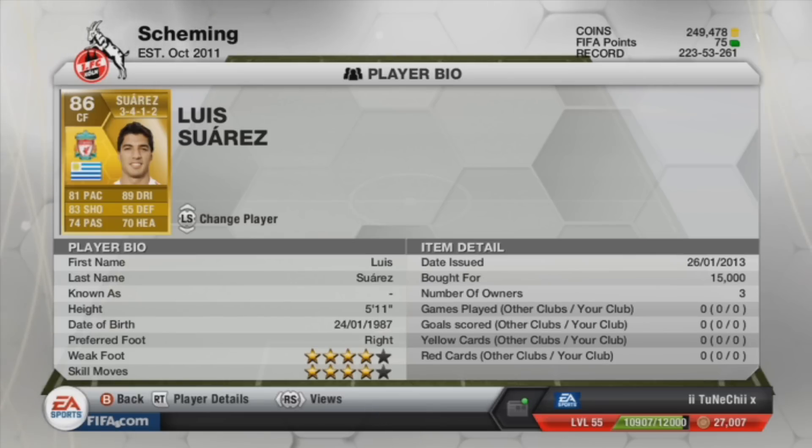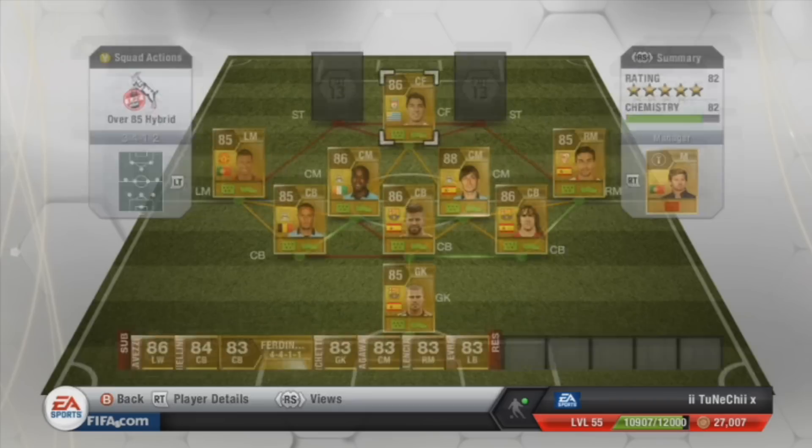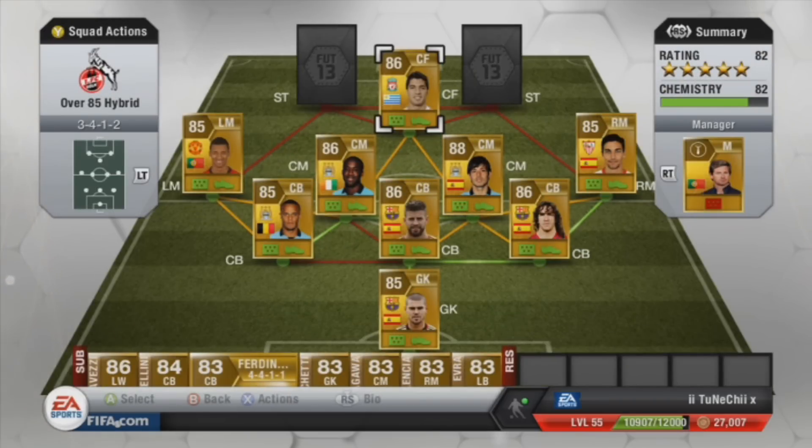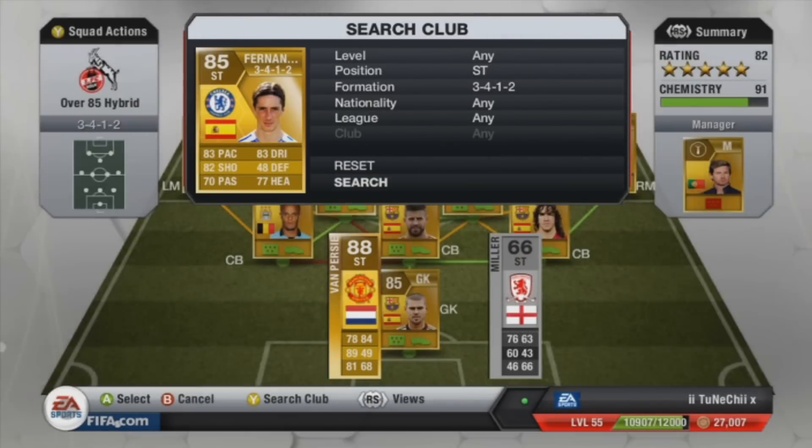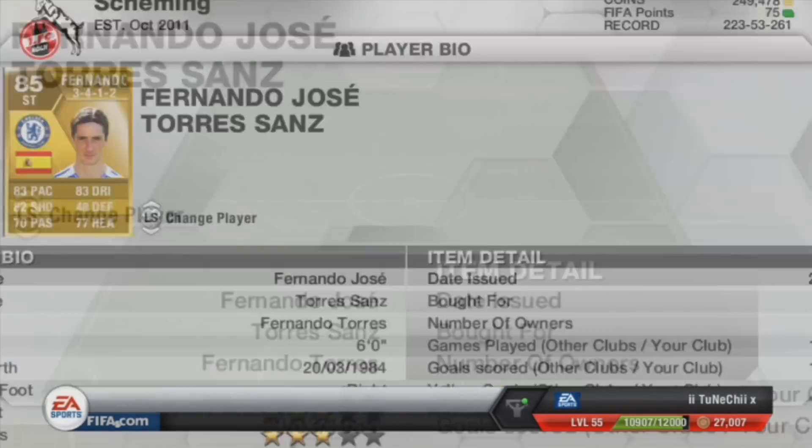For the first striker we have brought in Fernando Torres at 15.5K — quite good, even if not great in real life. He's got 83 pace, 82 shooting, 83 dribbling. With his 4-star weak foot and 5-star skill moves, this guy will literally have a nice finish and is unstoppable.